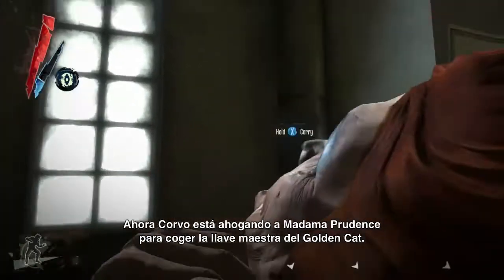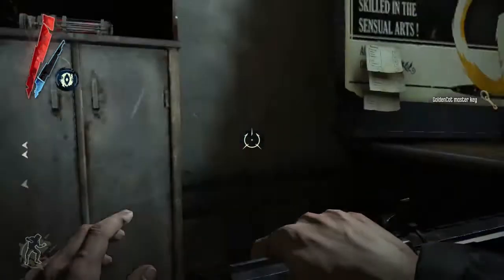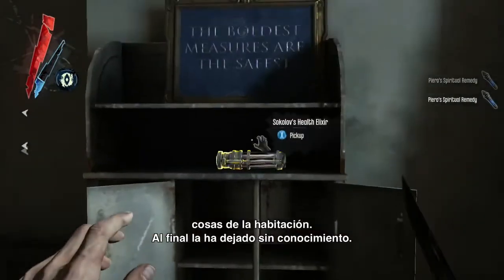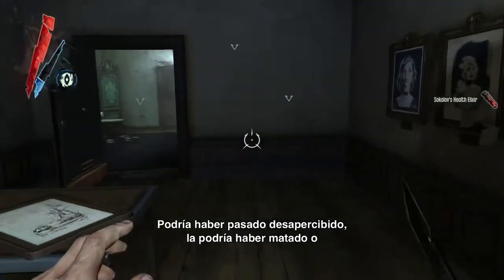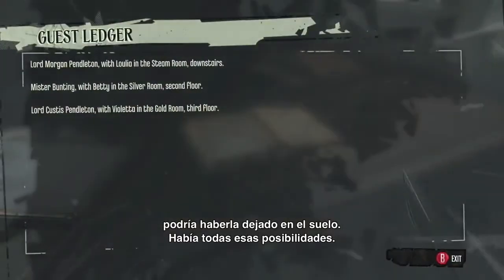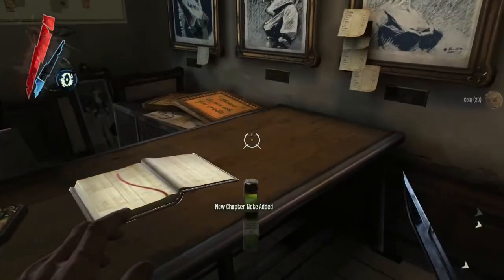Here the player is choking out Madame Prudence and taking her key — the master key to the Golden Cat. He could have just taken the key and left, but instead he wanted to loot the room so he left her unconscious. He could have snuck by without alerting her, he could have killed her, or he could leave her choked out on the floor. It's all options.